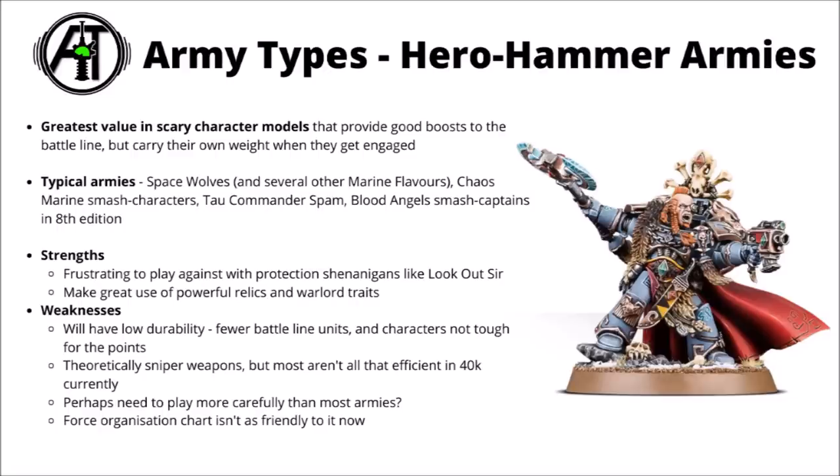Even if snipers aren't a huge threat, you might have to just play the army a bit more carefully than most armies. If your characters get exposed and shot down early, you're going to be in for a bad time. In 9th edition as well, the force organisation chart not being as friendly certainly doesn't help — if you want more than 3 HQs out of battalions and things, you're going to have to be shelling out for multiple detachments, and that involves bringing yet more troops along that you might or might not want, and taking command points away from buying warlord traits and relics, both of which are pretty vital for characters when they're being maxed out.